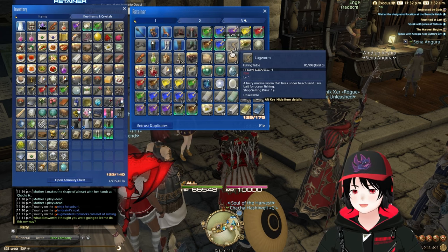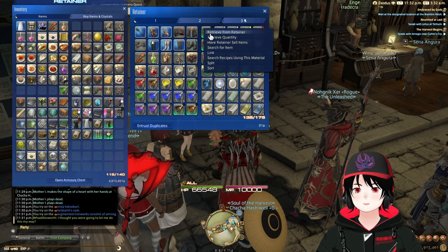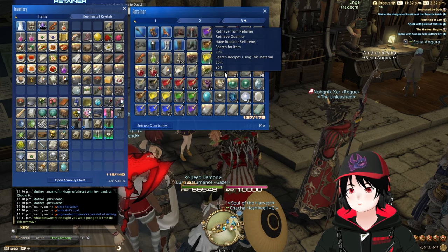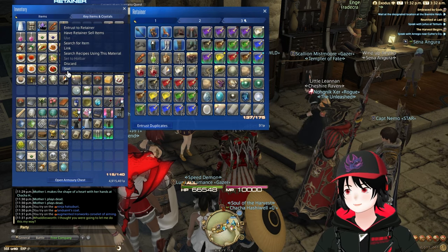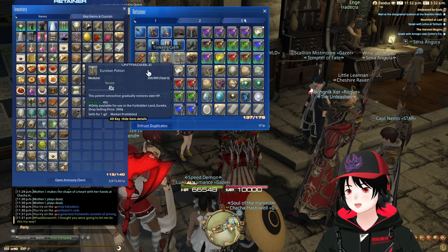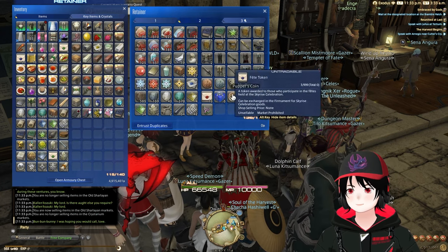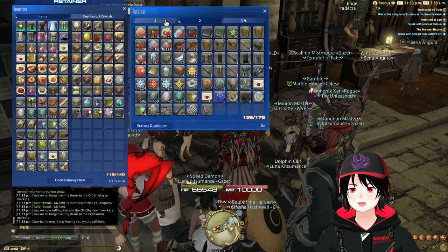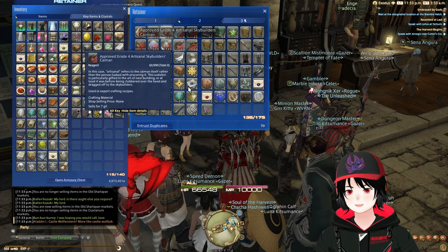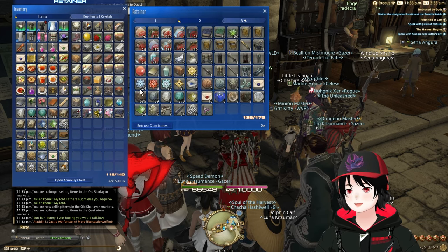Theming your retainers is a very good idea. For example, Waddlesworth is my dye vendor, so all of my dyes go here — that way I always know where to find them. That becomes a nightmare especially with more than two retainers. I also have my retainer Colin who is my token retainer. Keeping things separated so you know where everything is is definitely a plus.